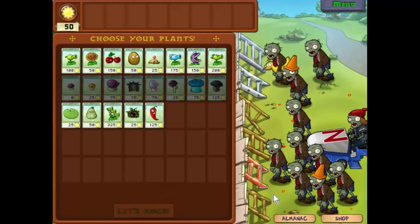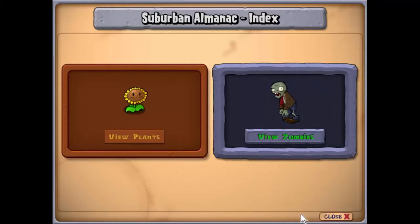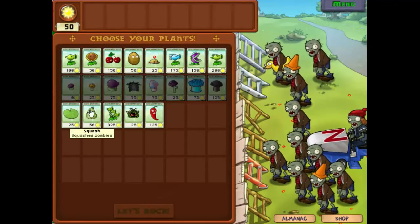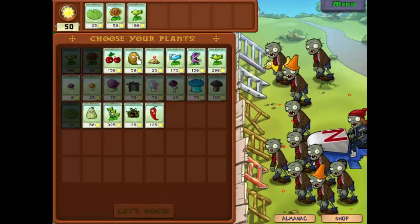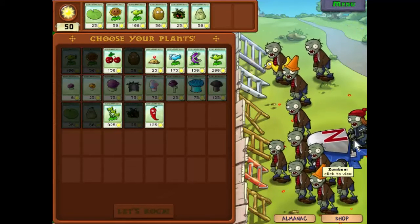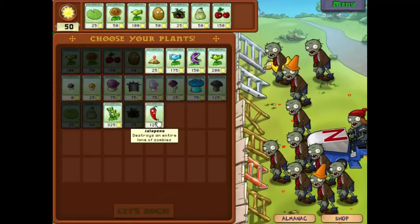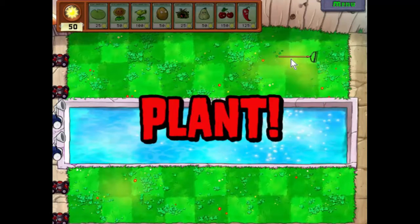The new zombie this time is a Zomboni, who is going to leave a trail of ice behind him, which is sure to cause problems. We'll deal with that using the usuals — walnuts, tangle kelp, squash as our weapon of choice for that guy, and we'll finish it off with a cherry bomb. Just in case, we'll take the jalapeno as well.